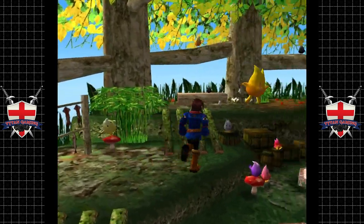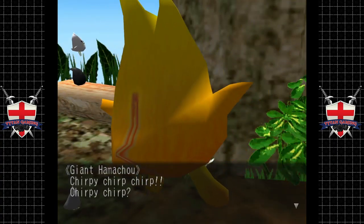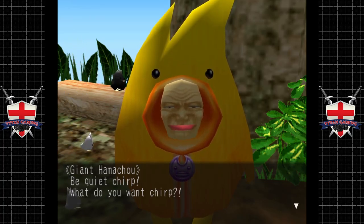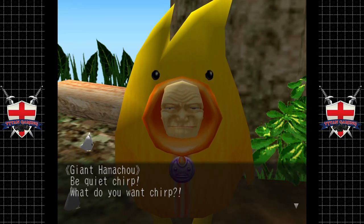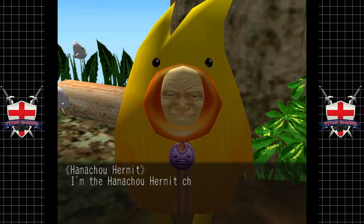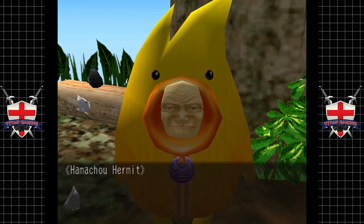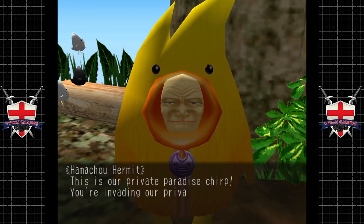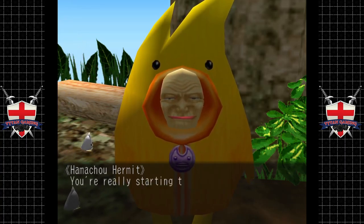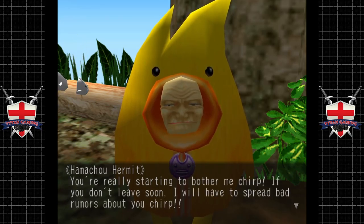Let's go have a chat to this gentleman here. Chirpy chirpy chirp. Be quiet, Chirp. What do you want, Chirp? Whoa, who is this old guy? I'm the Hammer Chow Hermit. I am their friend and caretaker. This is our private paradise. You're evading our party. You're really starting to bother me. If you don't leave soon, I'll have to spread bad rumors about you.